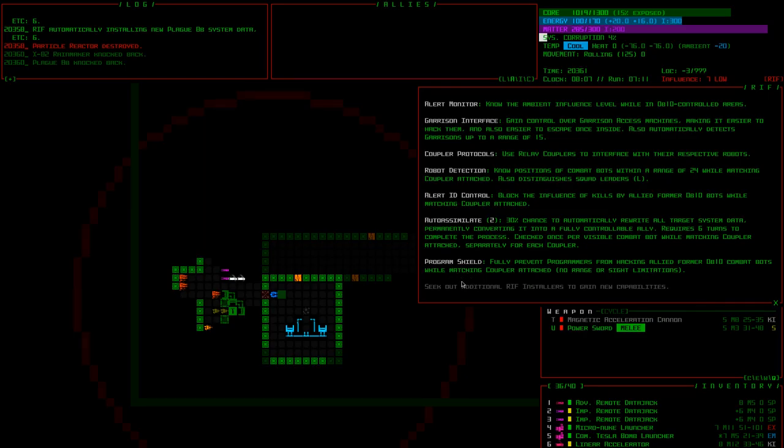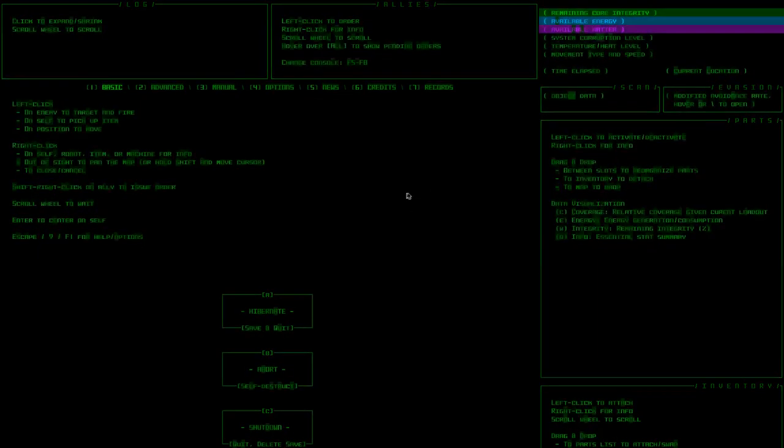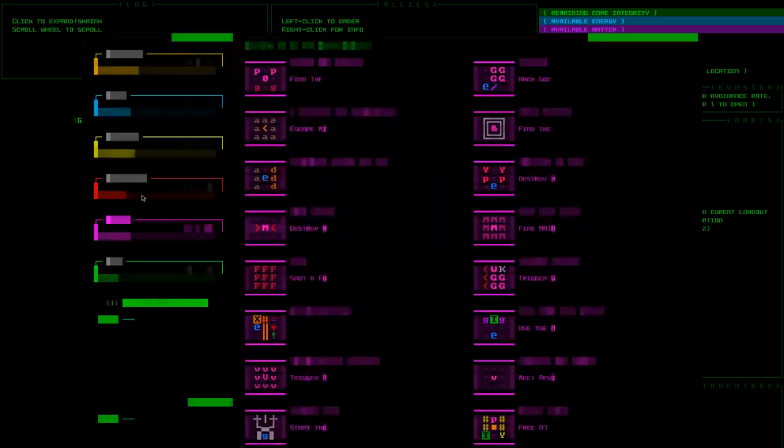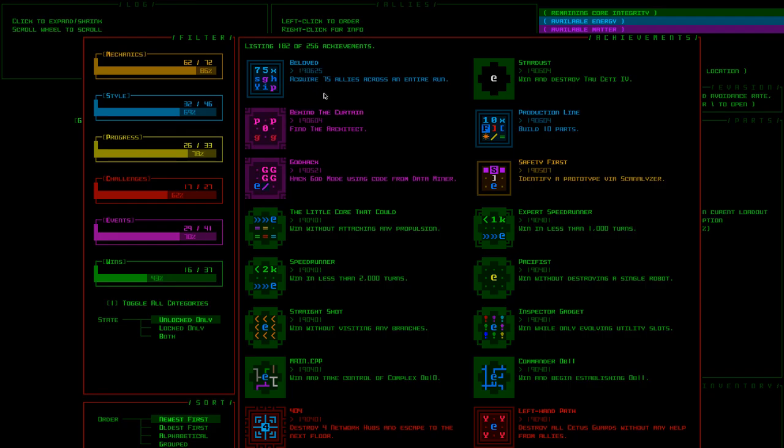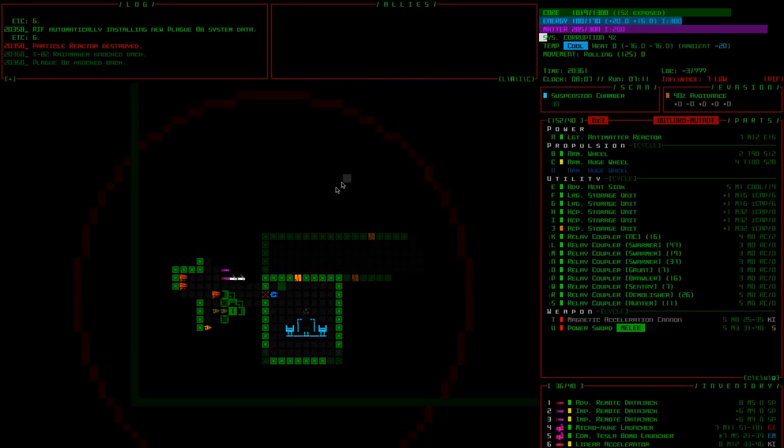That reminds me — I noticed on my Steam achievements we earned some last time. We got the 'Beloved' achievement — that's the one for acquiring 75 allies across an entire run. This is the true ally build. 75 allies is quite a lot, and we've already passed that number so far this run.